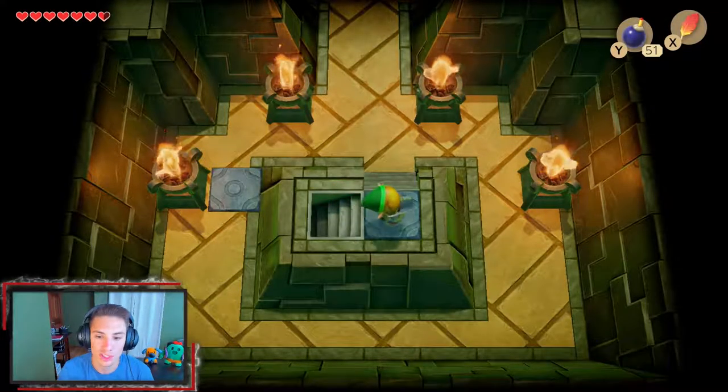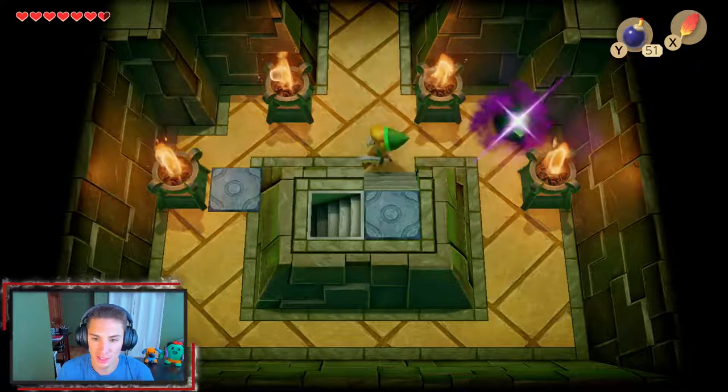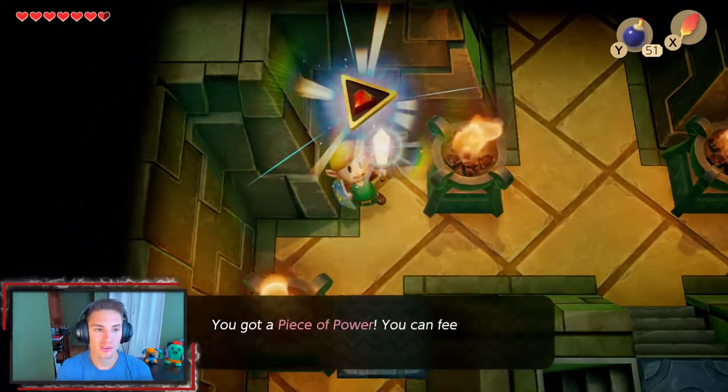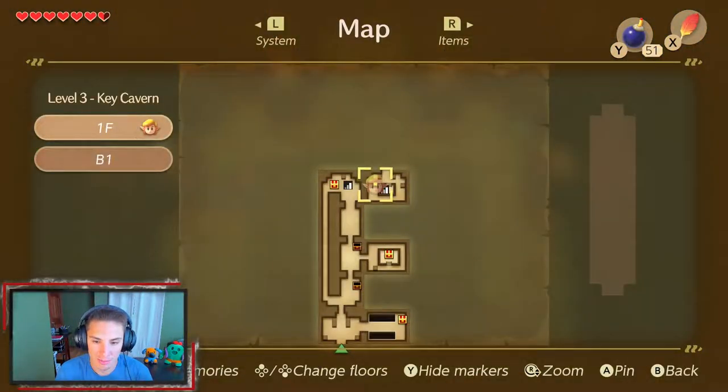Oh, piece of power! This will grant us an attack buff and speed buff. So let's check out the map — we are right here right now. There's only one way to go but we're gonna need a small key, because that door needed small keys. When we were out of them, we can start wrecking on these fools.